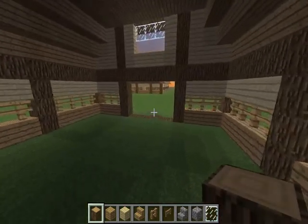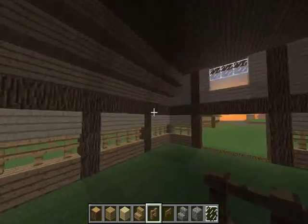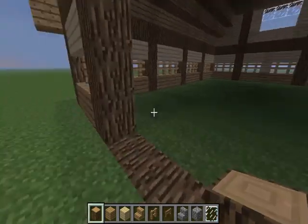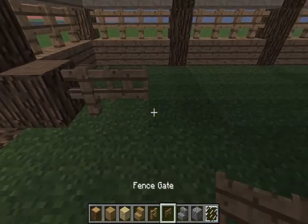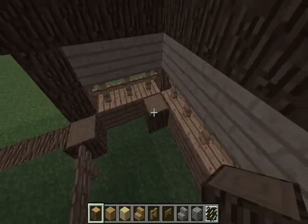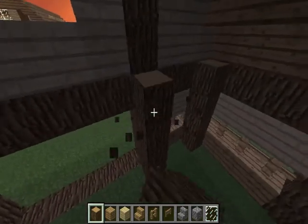For the interior, you want to put one block here, then a fence, then a fence gate, another fence, then a log — same thing over here and over here — and put them up four high.